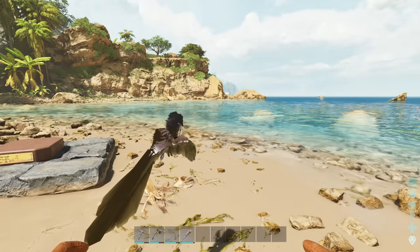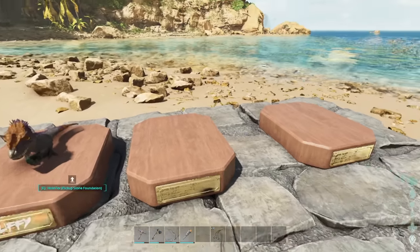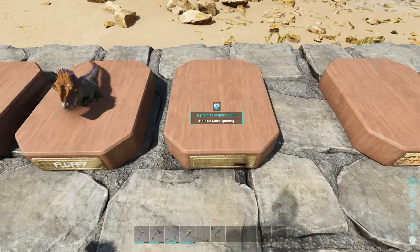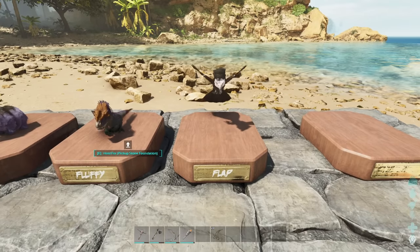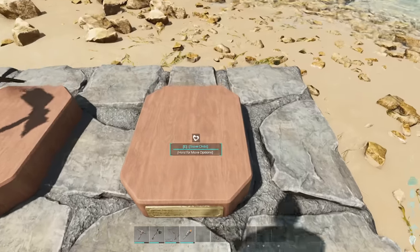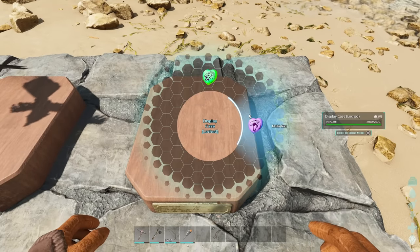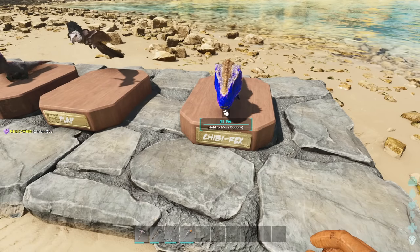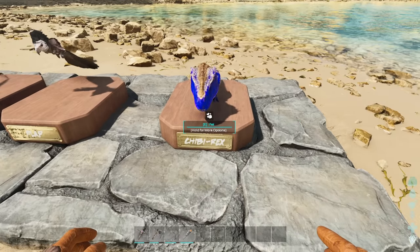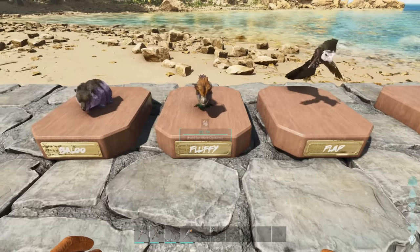There is also a chibi display platform. Coming over to it, we can press E to store whichever chibi we are currently using — there's Flap, even with his name on it. If we don't have one currently equipped and we press E, it gives us a list of them to pick from. Let's put down the rex. Not my favourite colours, but we can go even further: by pressing E we can make them play a little animation. Pet your chibis!